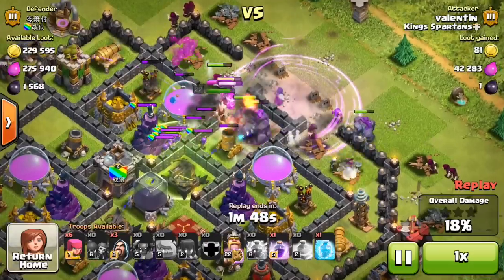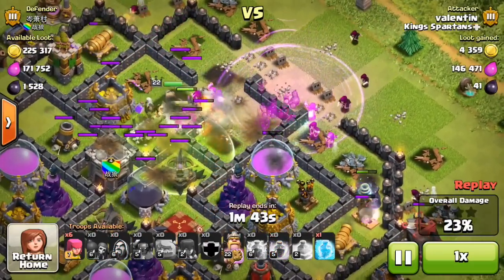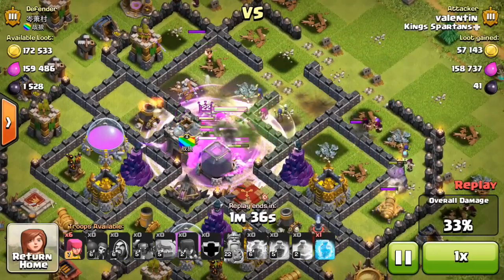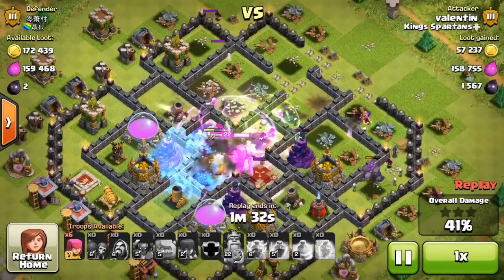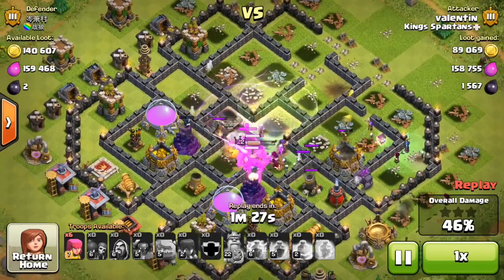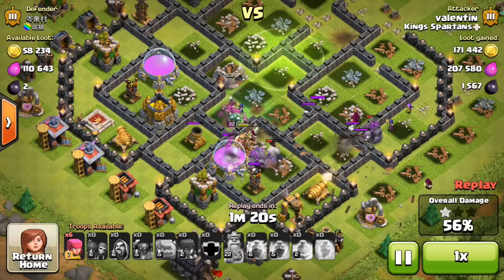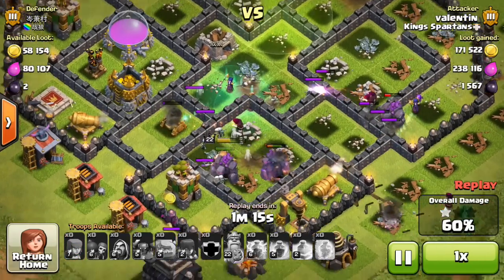These are pretty leveled up Town Hall 9s, at least this one is for sure. Valentin is actually a very good attacker - he gets three stars pretty much every time he walks into a Town Hall 9, which is very helpful in war. You can see 45% - he's going to get that first star very shortly. He's super confident, only saving six archers for the Town Hall, which is awesome. At 55%, there's that first star.